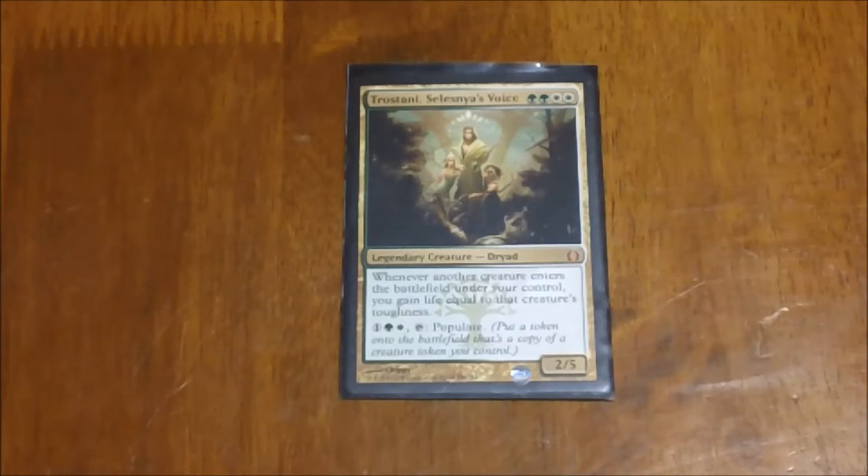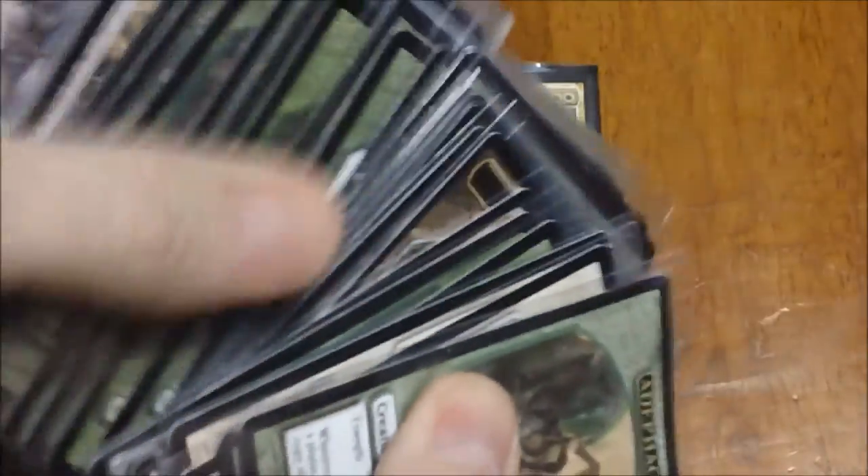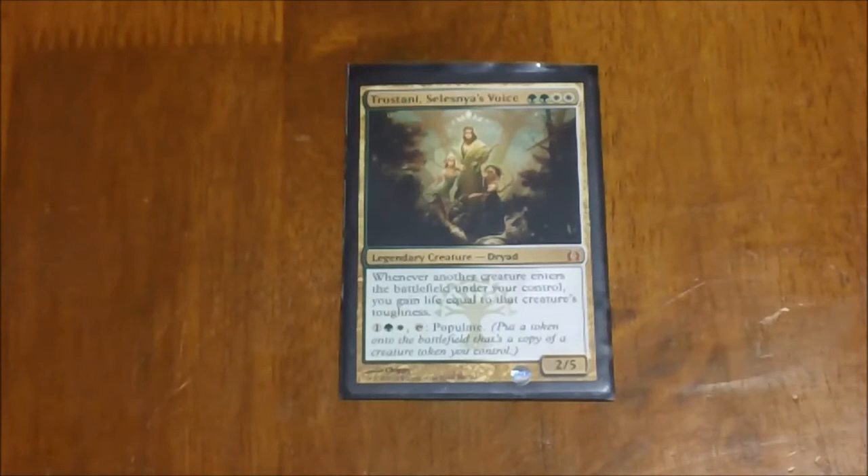We're back. I'm going to take a look at another one of my commander decks. This time it's Trostani, Selesnya's Voice. This one's basically a massive token production deck. You get a ton of creatures out into play and then just overwhelm your opponents. To give you kind of an idea, this is actually the stack of tokens. There's two of each here, so it's a little bit less than it looks, but these are the tokens the deck can produce. Lots and lots of tokens in there. Anyway, we'll get right in and take a look.